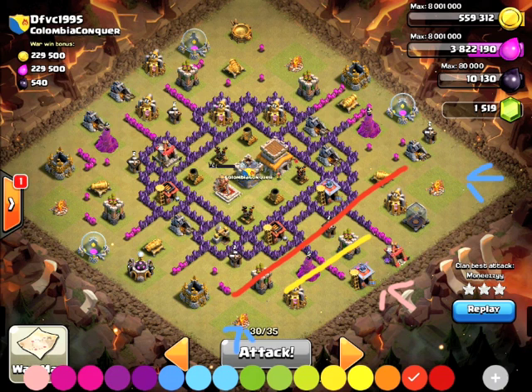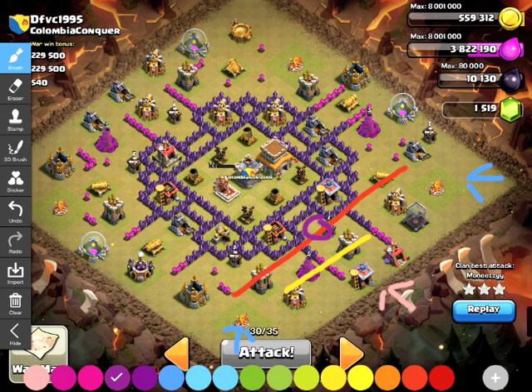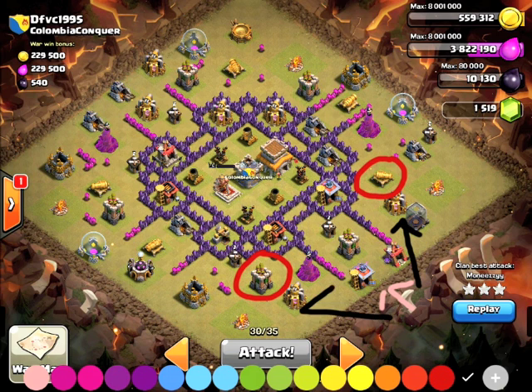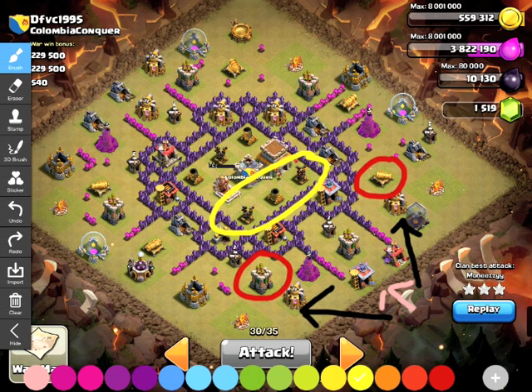Then you've got the third layer - the core - which is what you want to get to. She's going to create her funnel here. You can see the blue arrows showing where the dragons are going to start, creating that funnel. Then she's going to wait - there's a tesla that pops right here, which she didn't know about, but that actually helps because it's right in the center and it's going to draw those balloons in too. She's going to wait and not drop her balloons until that second layer is down - those are the ones that will definitely make your balloons stray.